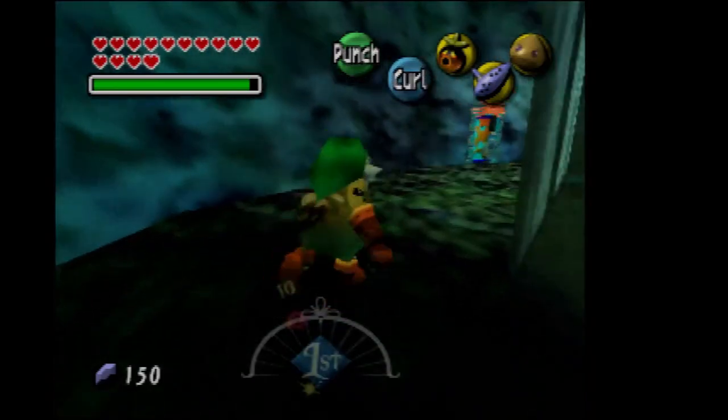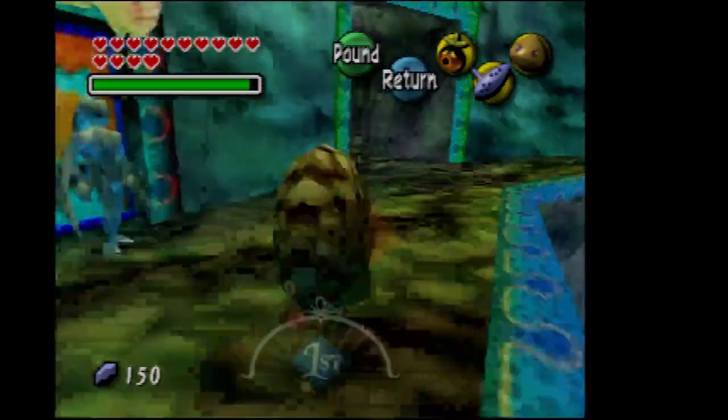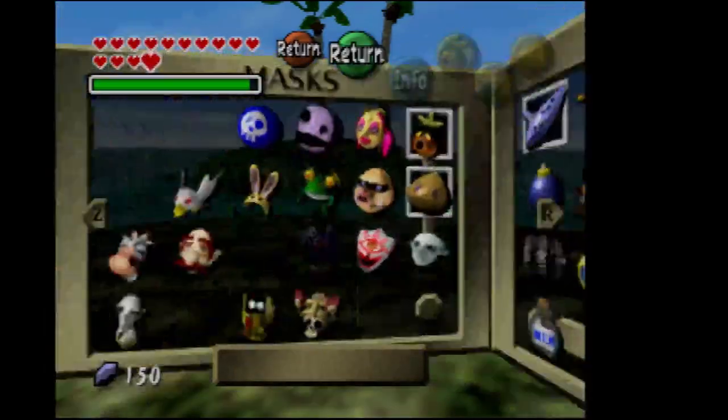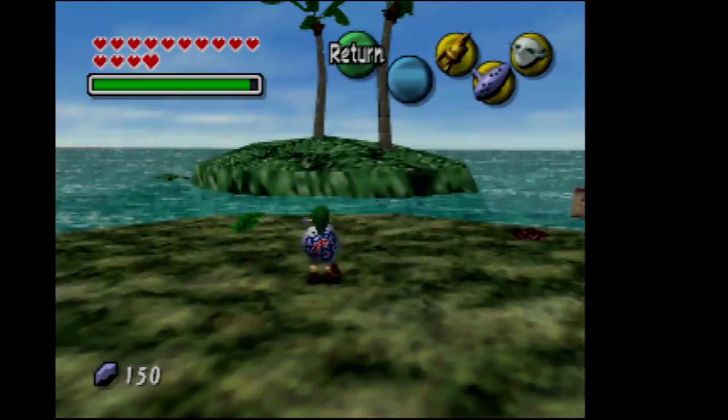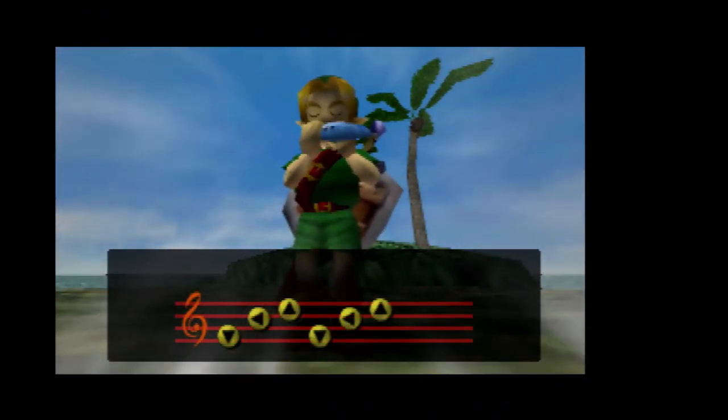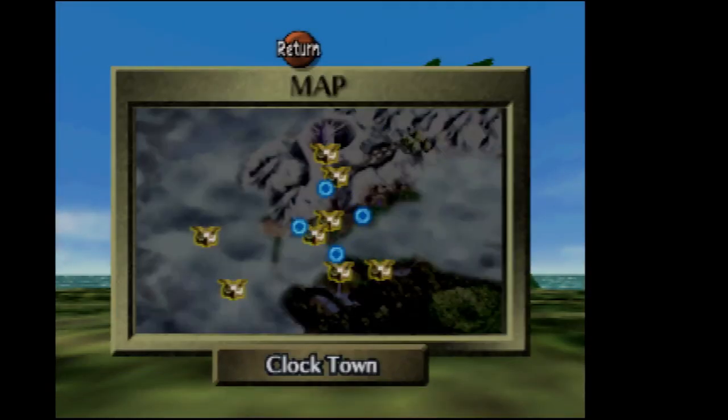We're now going to get out of Zora Hall so we can soar to Great Bay. I wanted to get cool spring water — that's a way you can get spring water without going to the Deku Palace. We're tackling the remaining side quests we couldn't do in Great Bay in the last episode. One of the side quests in Great Bay and the one we're about to do is the reason I bought six magic beans, because you're going to need a magic bean to do this side quest.